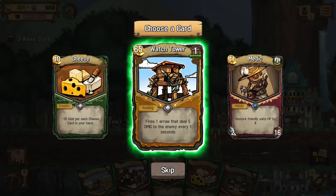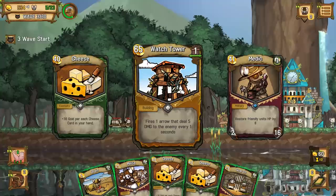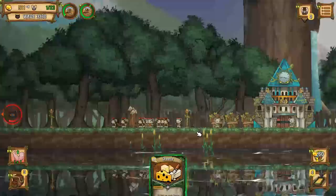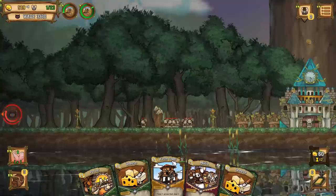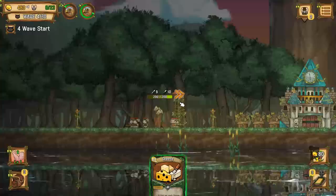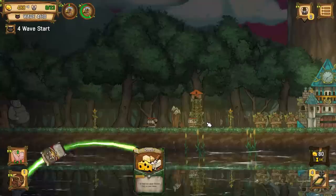Let me get a new card. We've got a watchtower - fires an arrow that deals five damage to the enemy every one second. Yes, absolutely. The medic sounds pretty cool too, but we'll go with the watchtower. We're getting hit from this side again. It doesn't sound good - it sounds awful. Like, we're under constant attack. Oh we got the watchtower too - put in the watchtower over here. There you go, get that thing built on up.